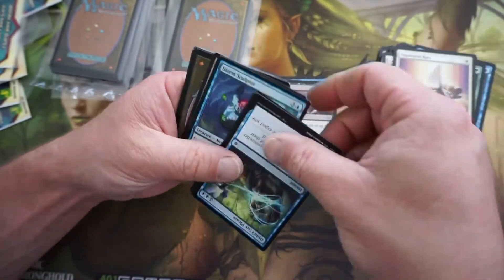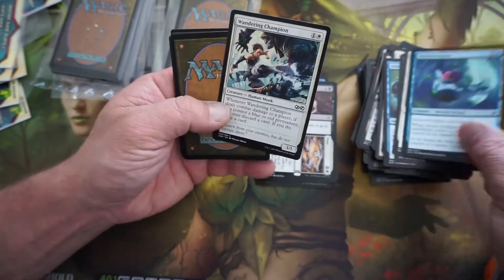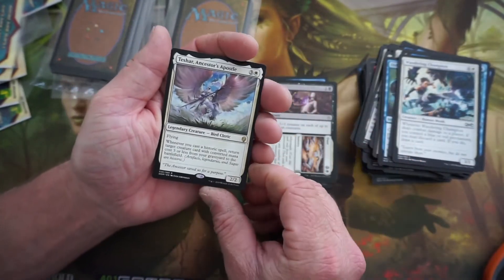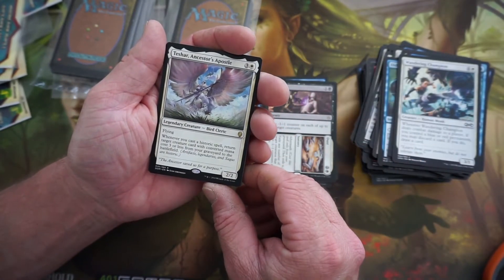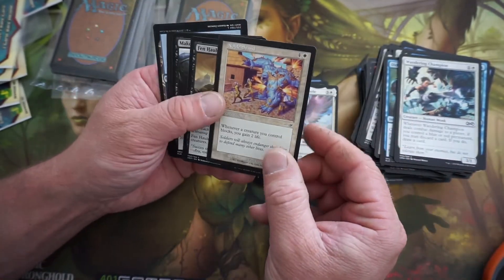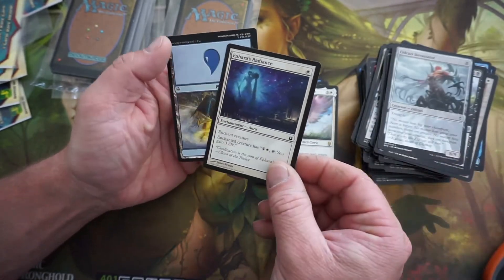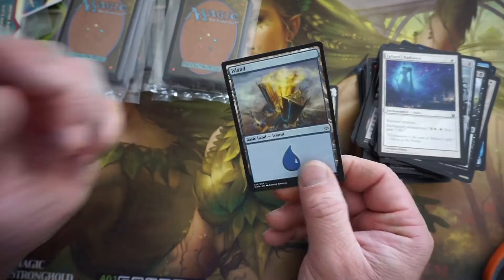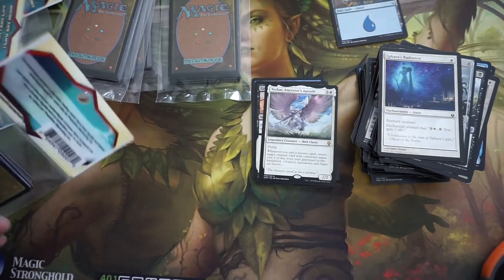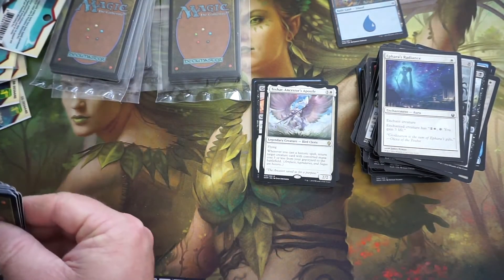Titanic Brawl — a lot of people didn't even know that. Here we go — Tesher Ancestral Apostle. I think we've seen that in the past. Make Obsolete. And this is our first basic land. That's one of the first basic lands I've gotten in a long time out of these stupid packs. Maybe that's not a good sign — maybe we're going to start seeing a few in this new batch that I just picked up.